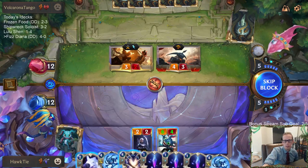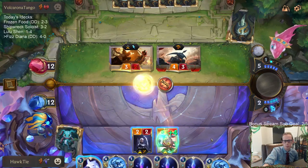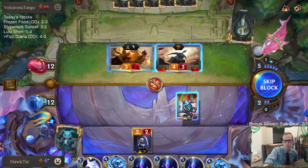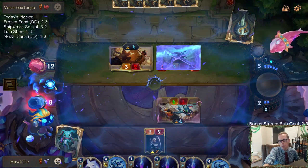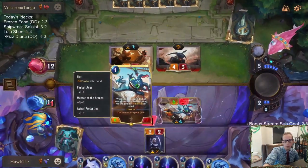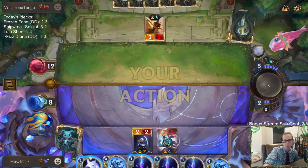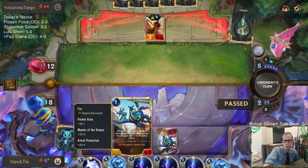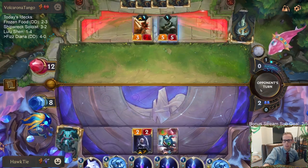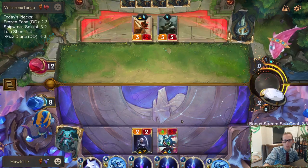Thinking about blocking with Astral Protection. Yeah, definitely block - I guess I should just block the thing that does more damage to me. Because I don't need to worry about them killing Fizz since I just use Guiding Touch and save Fizz. I won't play a gem even though gems would get this thing healed up - we'll just pass priority for now and save the spell mana for next turn.